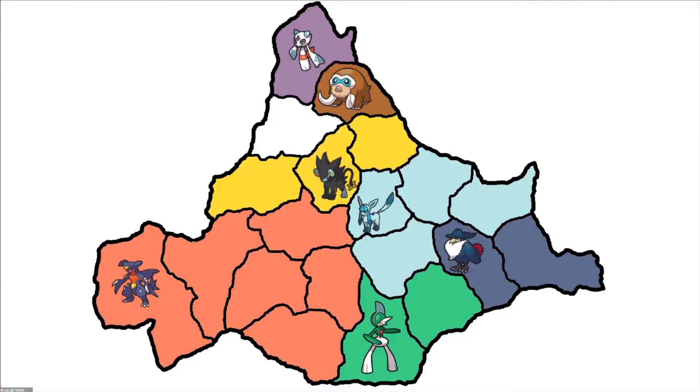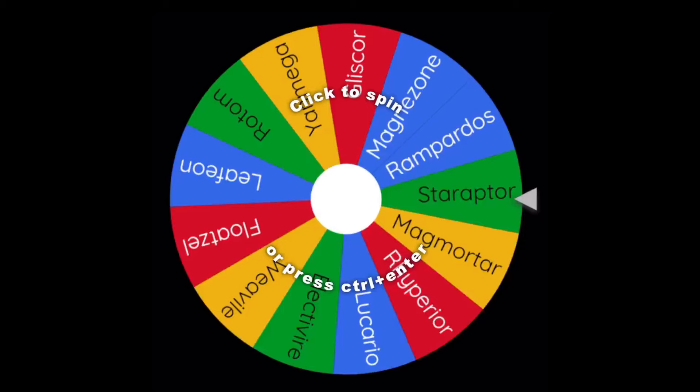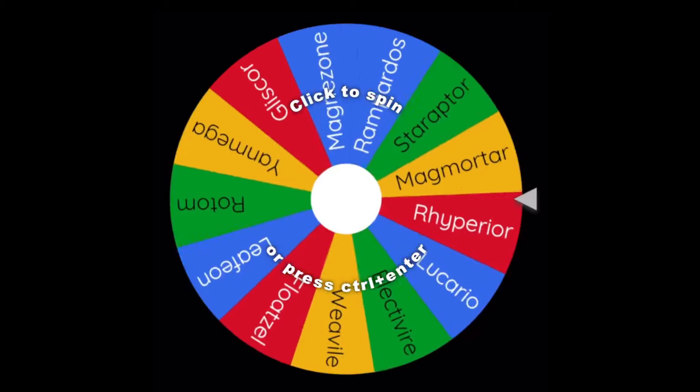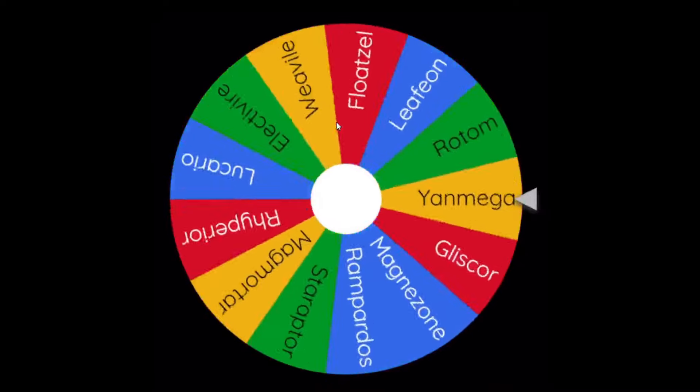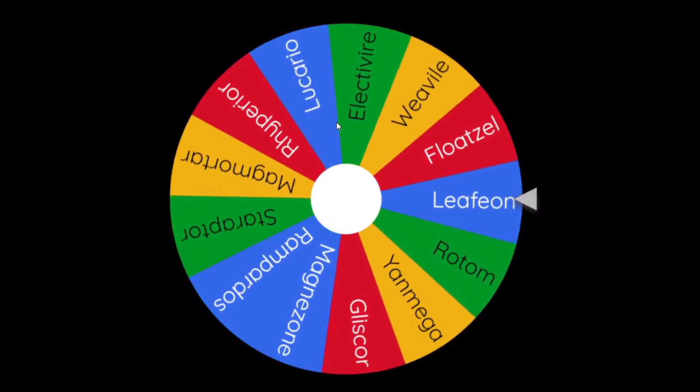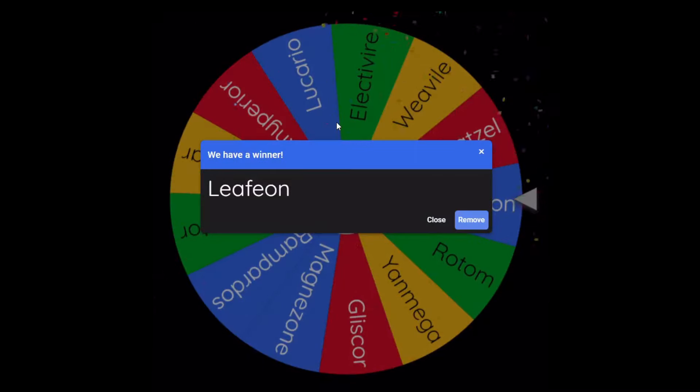The map is looking slightly better now with a lot more color options rather than just blue. We now have to determine what mon is coming back. We could add an Ice-type, or something to help Garchomp fight through the Ice-types like Magmortar. The Pokemon returning after round 15 is Leafeon. That's not really a mon that's going to help Garchomp — it's just going to distract the Ice-types. We revived Glaceon, now we revive Leafeon. Rampardos will not be joining us in round 20.